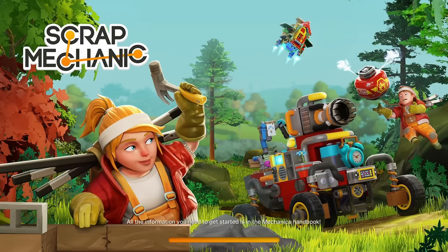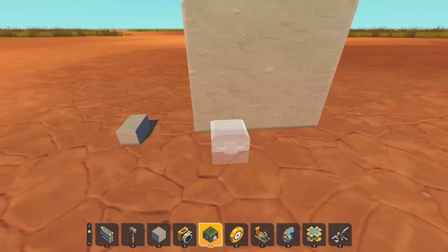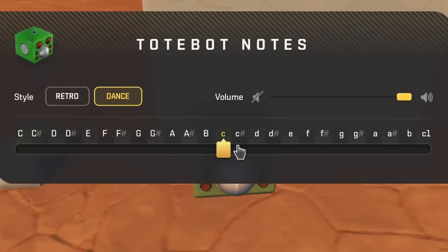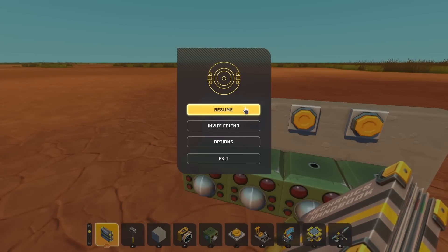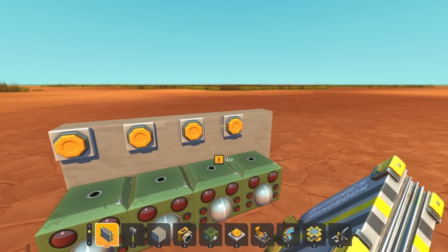To start, I want to show you the tote bot heads, and these are the things that actually produce sound in-game. I get a lot of different options here - you can adjust the volume, change between two different styles, and select 25 different notes. I put together a little demo here, and just by hooking up some input to them, they'll start to play the note.